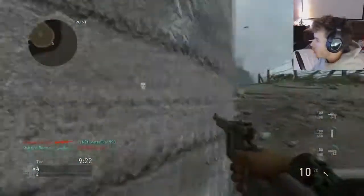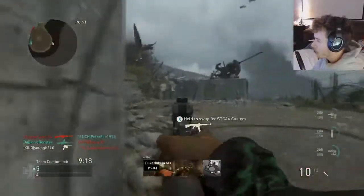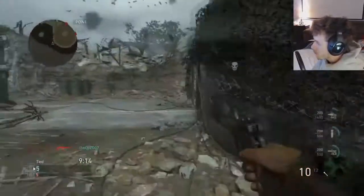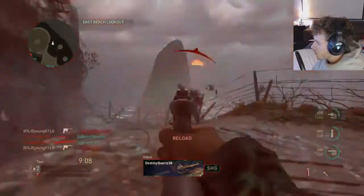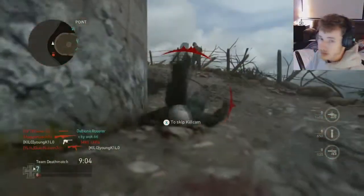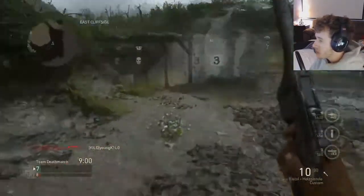Is the machine pistol better than these primary weapons? Except we don't have much ammo. I didn't put on forage so we're gonna have to just die when we run out of ammo. Not doing too bad though with the machine pistol.